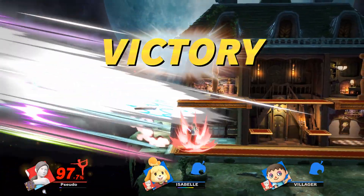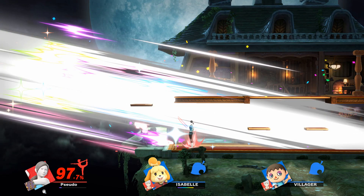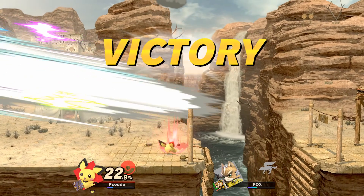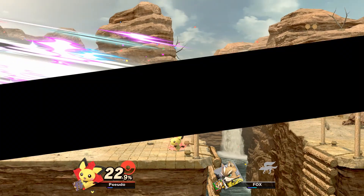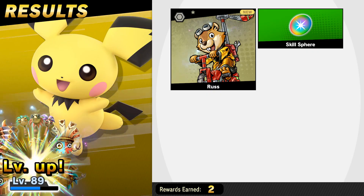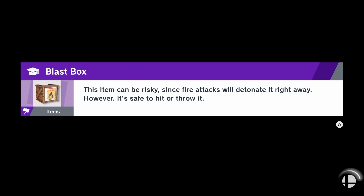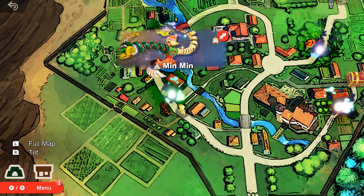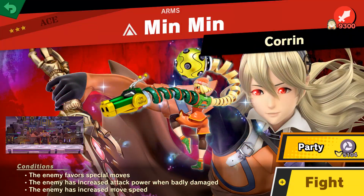Invisible fighters gone. Jumping Fox goes away with a couple of well-placed attacks from Pichu — not bad. We should actually be able to get an extra fighter while we're over here as well. That's the Ashley fight, which is kind of chaotic, so let's come at it from the Min Min angle.